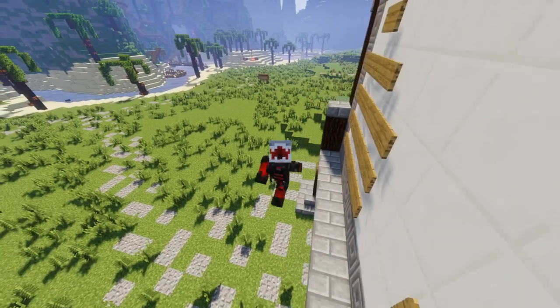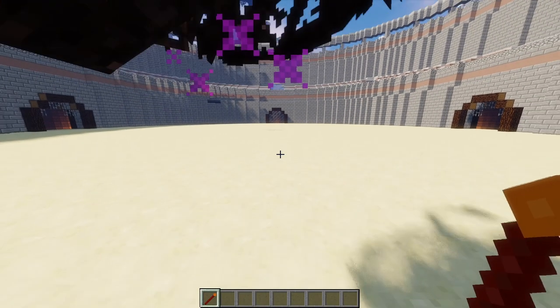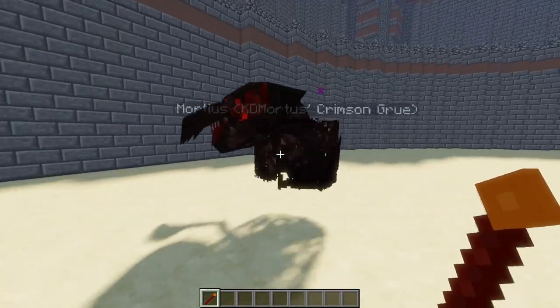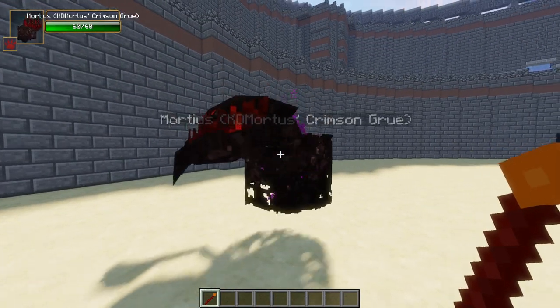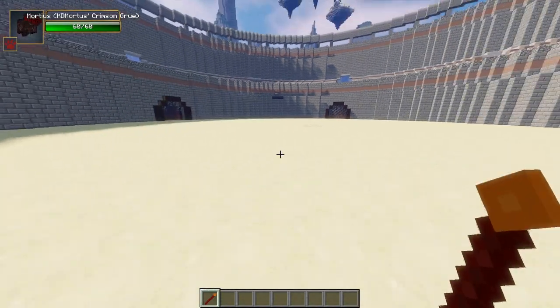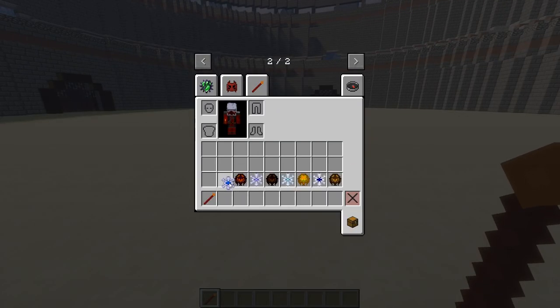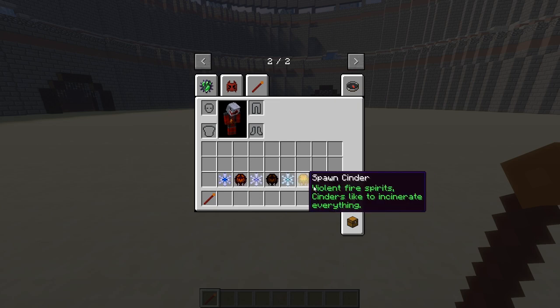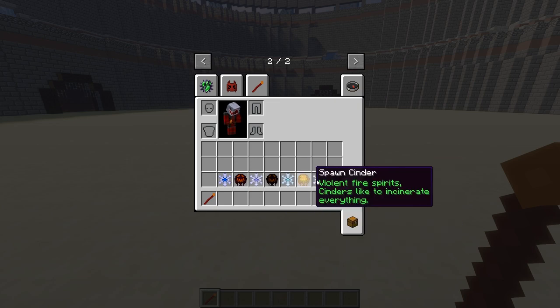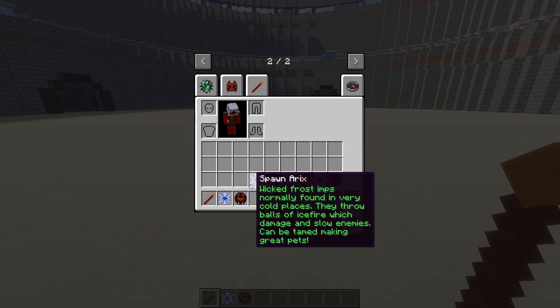Let's get to the arena and crack on with today's episode. Okay, are we all ready? Mortius, aka my guru, looking lovely today — as menacing as always! So we have our mobs here, and this is how we're having it set up today. Daniel wants it as fire versus ice from the Lysonites version — these are the ones he's picked to go against each other, and I've added one in as an addition.